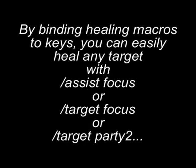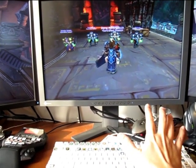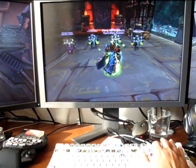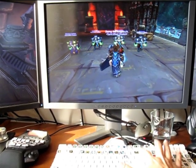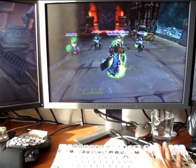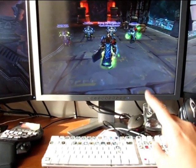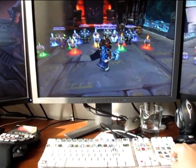The next thing we do is set up a heal button. It can be very simple — just heal focus — or it can be chain healing across four or five party members. It's really up to you. Here I'm just having it set to one button, and one button for all the totems. That's how easy it is really to set it up.